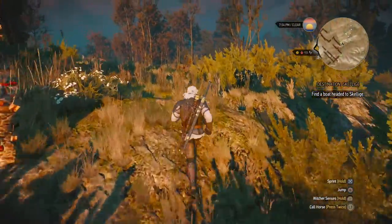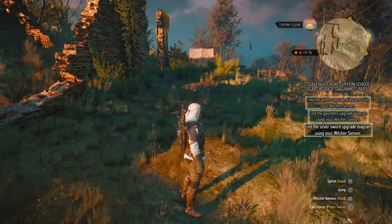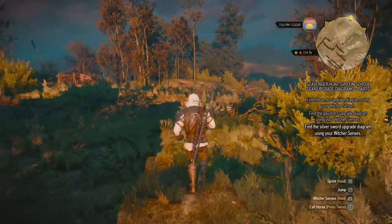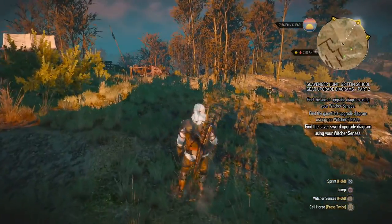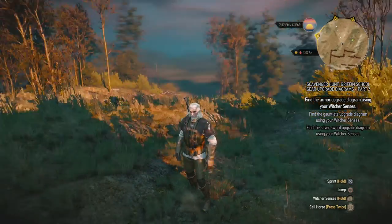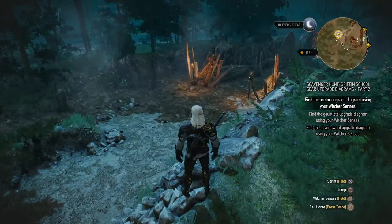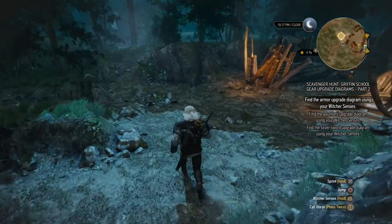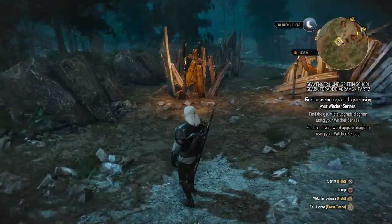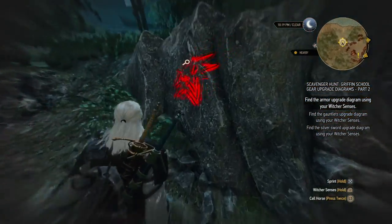We're gonna dive straight into part two. There we go — three more items we need to fetch. I'm first gonna try and get the armor upgrade, so see you there in a second. On this little island we have kind of a shipwreck, and there actually is a little quest here which I might do while we're here.